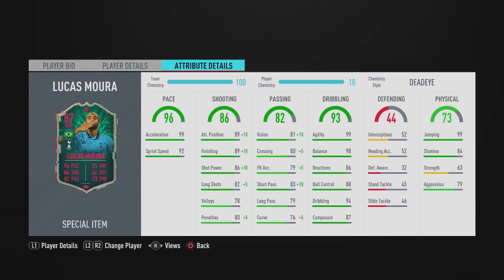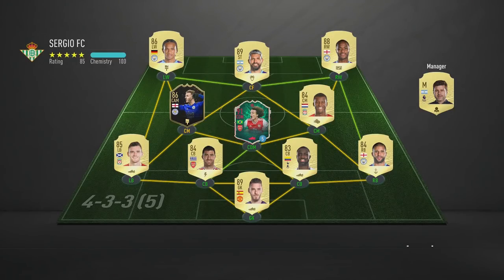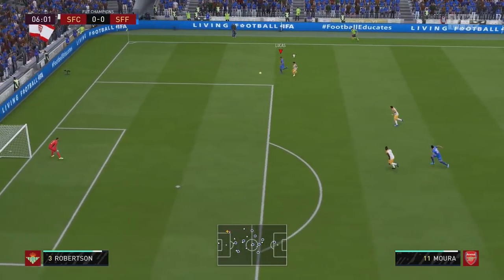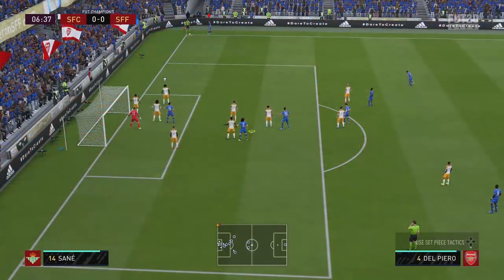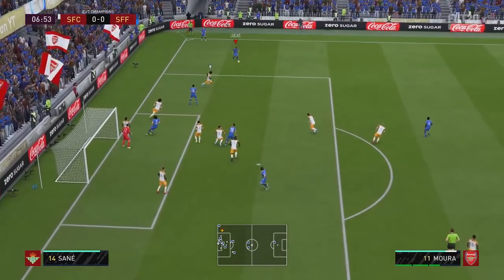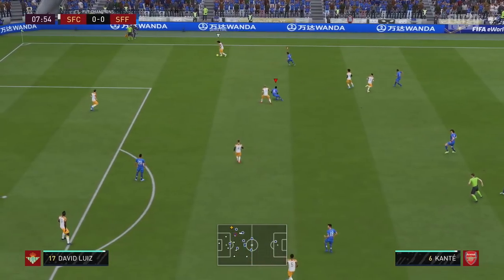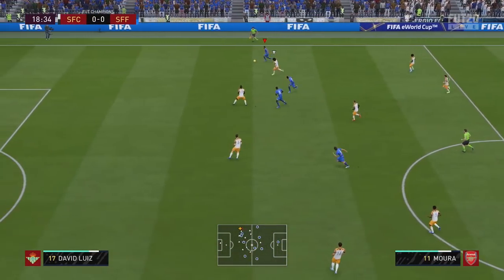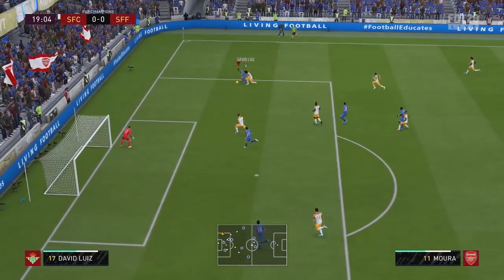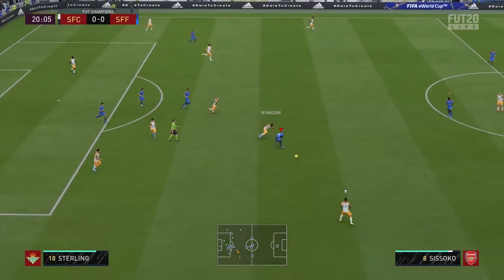Let's get into the matches. In the debut of this Shapeshifter Lucas, we've come up against a full Premier League side which features one of the other Shapeshifter cards — the CDM David Luiz. Alexander-Arnold plays the ball down the wing. Can Lucas get on the end of this? He actually can — he's up against Robertson, but Robertson shows good strength and nudges Lucas off the ball.